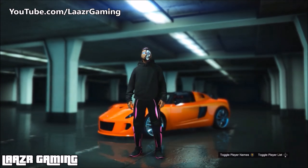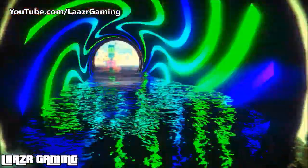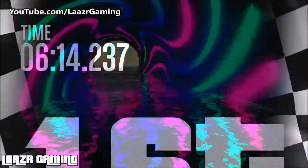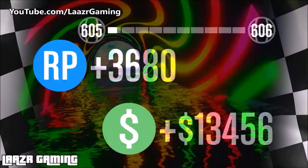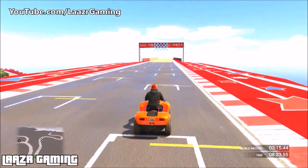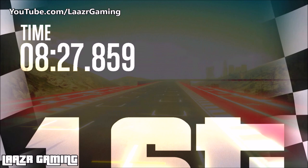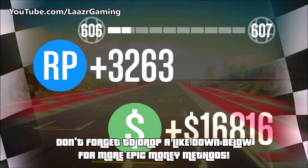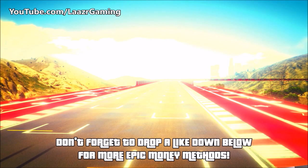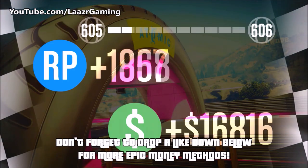If you pay attention to the clock in the bottom right, by sitting in the mission for an extra 18 seconds so it passes the four-minute mark, your money literally doubles — well over 10k for four minutes' work. Each lap on these stunt races is around three and a half minutes, so you'll often finish just under the four-minute mark. Pay attention to that clock — doubling your money by spending an extra 10 to 15 seconds is insane. Spending about six minutes raises the payout to around 13,500 with 3,600 RP.